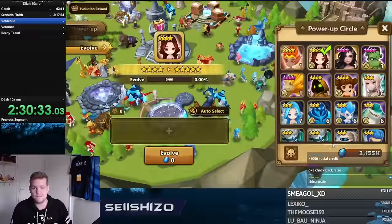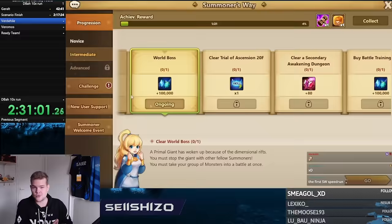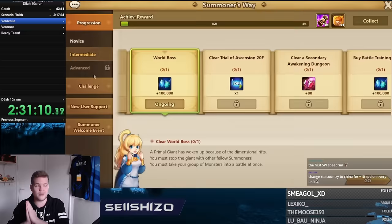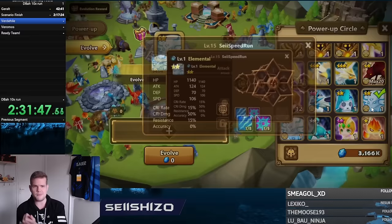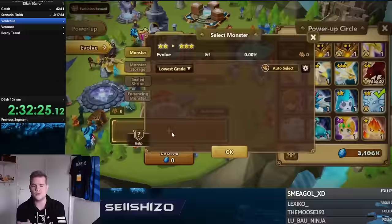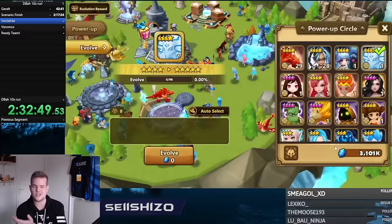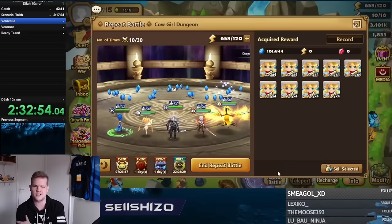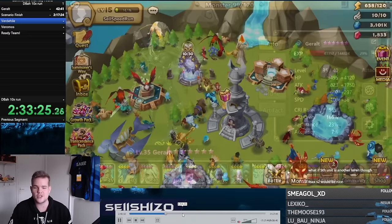I also did the collab dungeon. If you use all the Witcher units with all your buffs on them, you can literally auto those dungeons with just the free collab units — that's how easy it is. I was doing it manually since I was bored, but you could auto it. The real problem was that I needed scrolls to get the Fire Imp Champion — that was the only thing I was aiming for.